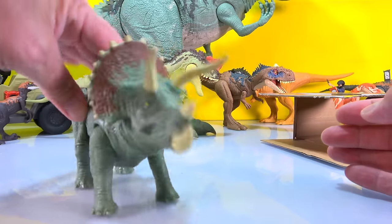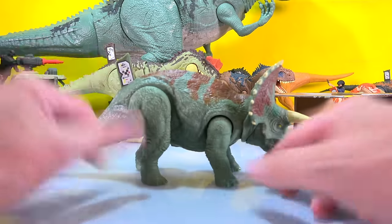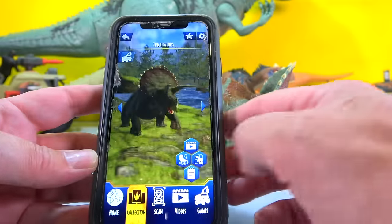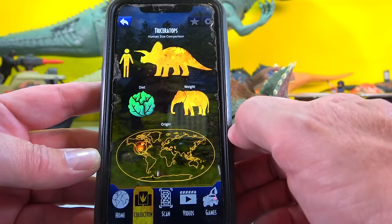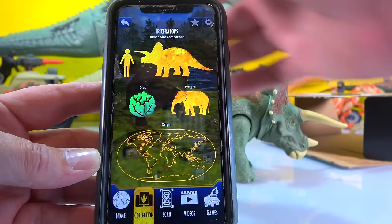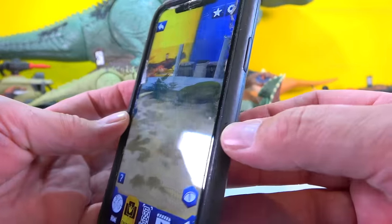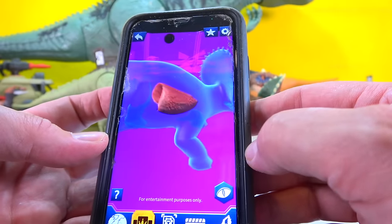We got the DNA of a Triceratops - decent figure, nothing crazy. But I do like this action, and look at his head - it moves all around. Let's scan - there he is, the Triceratops! He looks pretty ferocious. He's a herbivore, obviously, weighs like an elephant, and he's from North America. He's in an arena - looks like an enclosure in the AR.